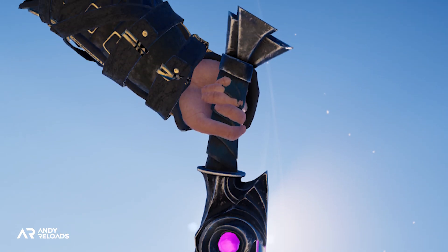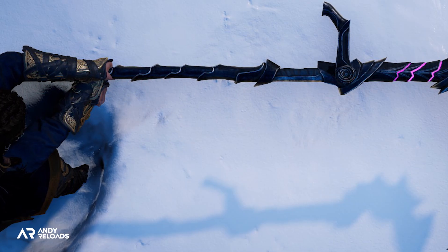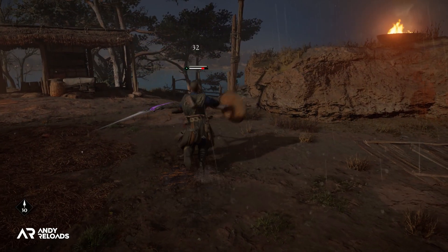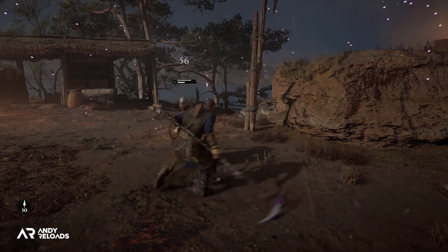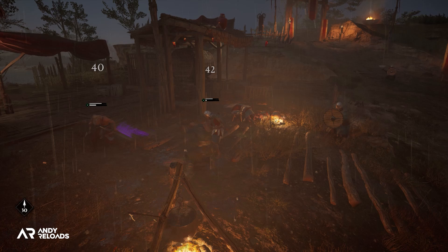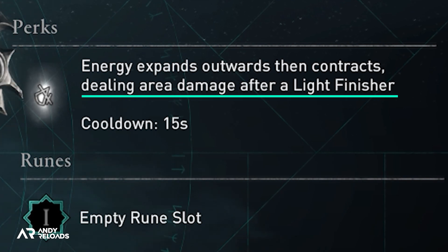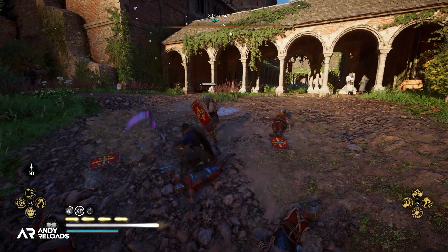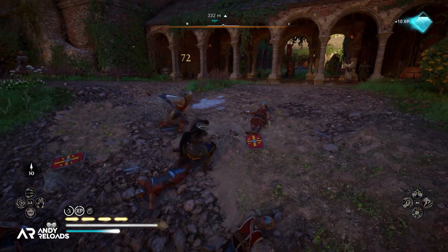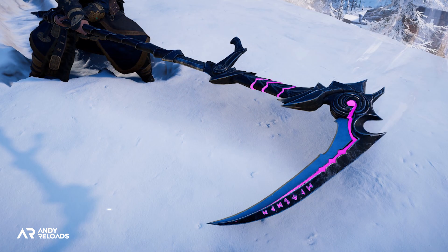For the fourth weapon of this pack, we have the Ancestor's Scythe — a well-coveted weapon within the sorceress community. Its ingenious dwarven design allows users to cast spells at long range and then dispatch enemies closer to home, so you've got yourself a dwarven mage scythe, and I don't think it looks too bad. It has similar stats to its weapon pack counterparts, with the explosion perk occurring on a light finisher, which is certainly more favorable than a heavy in my opinion.